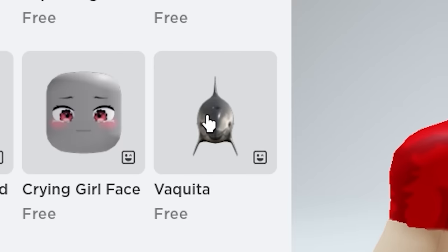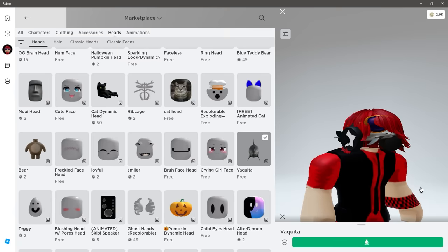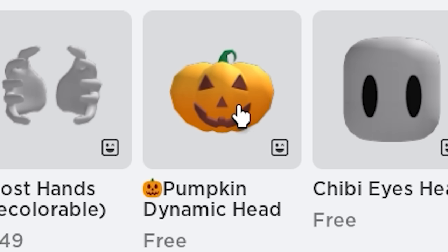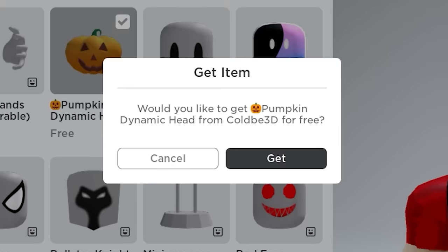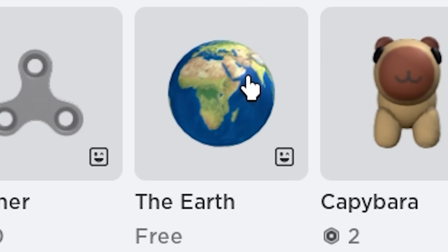Fakita is still free and you can use it to be neckless — very cool. More dynamic heads. There is also this headless horseman pumpkin dynamic head for free — very cool. And also the Earth. That is crazy, I can finally be a planet.